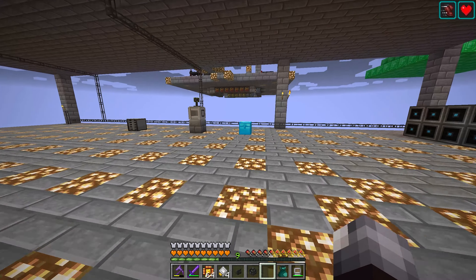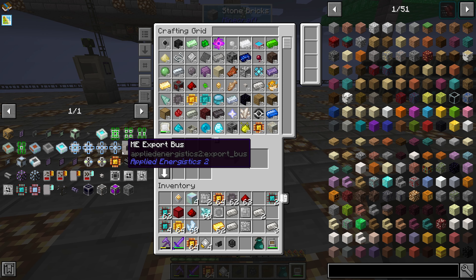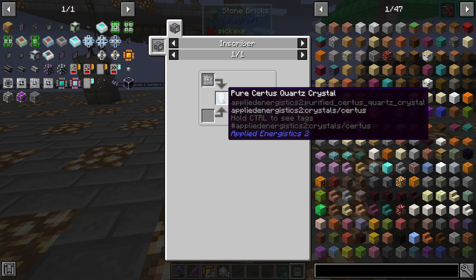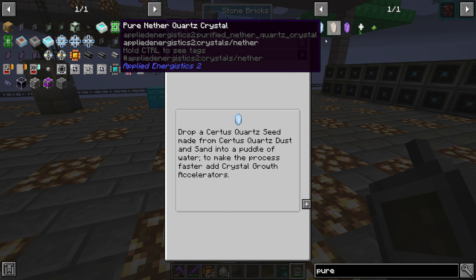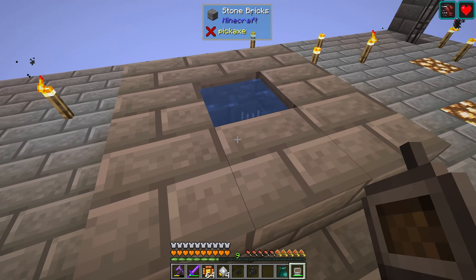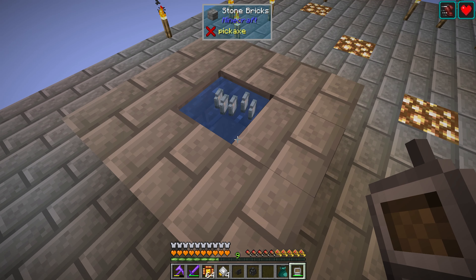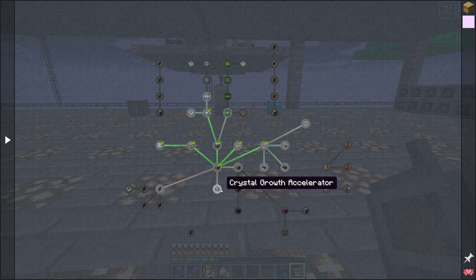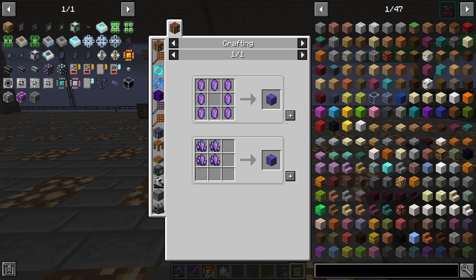We'll put that right there. Next on our crafting agenda is 4k, 16k, and 64k storage. We have the 1k — now the 4k needs a calculation processor, which requires a pure certus quartz crystal. I don't think I have that. We have a pure fluix crystal — quartz seeds made from sand are over here crafting in the puddle of water, but they're at 59 percent, so let's drop those back in the water and skip that for now.